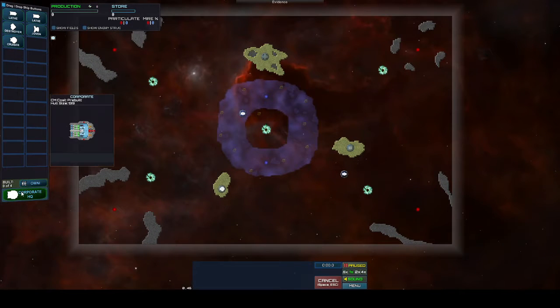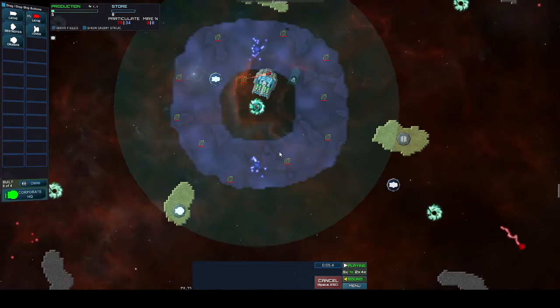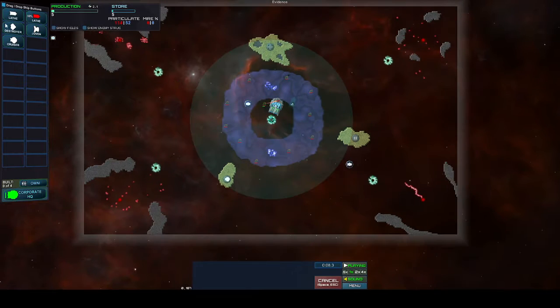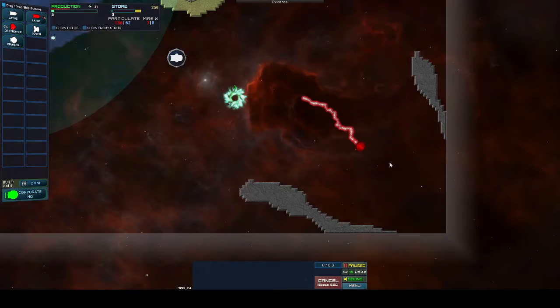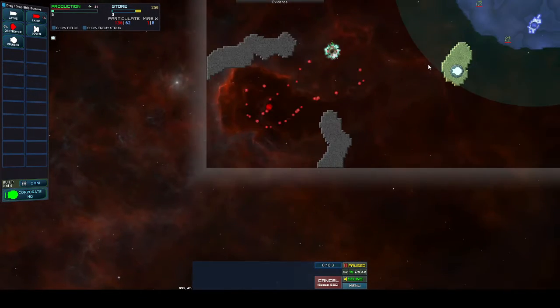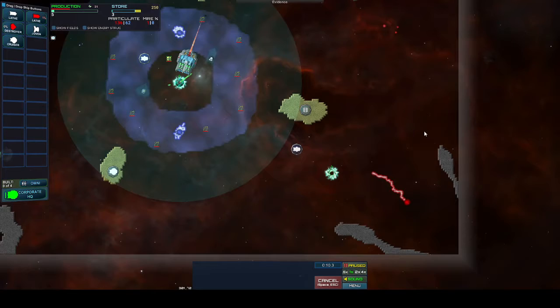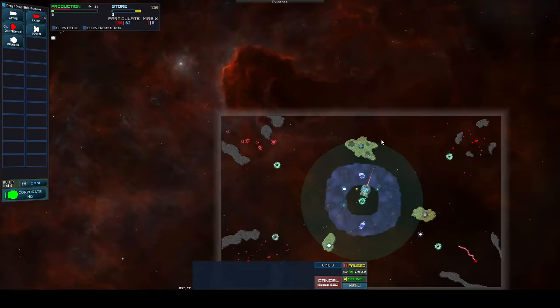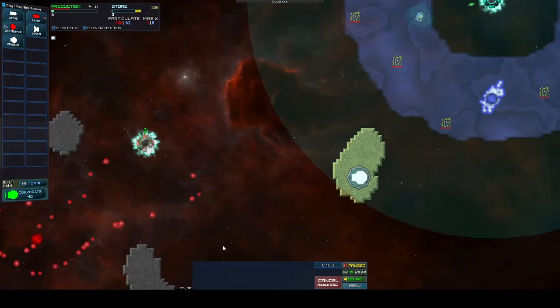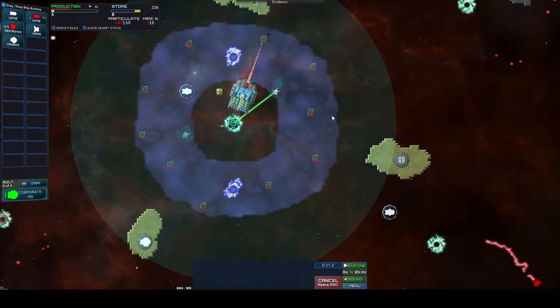So what we have to do right now is set up our defense. The first thing we want to do is get another lathe out, and then we're probably going to want to destroy her. Looks like we have two normal ones, one that's just a very long straight line of it, and then one that's a group of four. I think that one might be level twos. Yes, I've looked into the settings a little bit in this game.